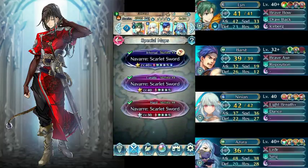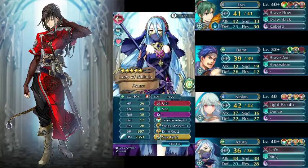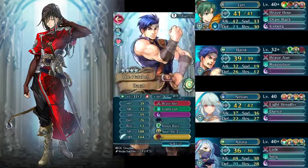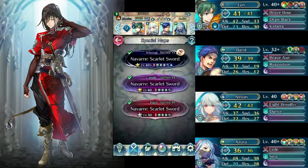Moving on, our other dancer — once again, it doesn't matter who you use. This one is Performing Azura, I believe, and pretty much the same idea applies. And then Barst is our other unit. He's literally only here because he has Reposition — none of his stats matter at all.